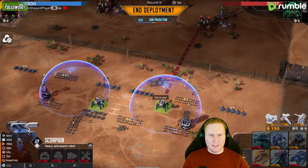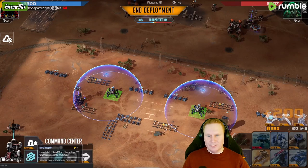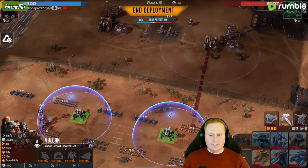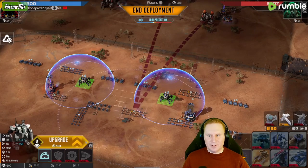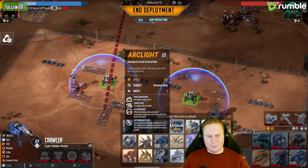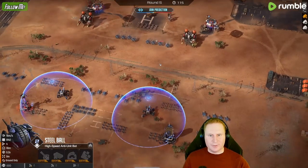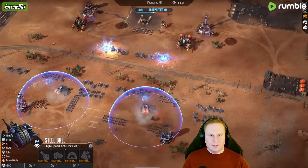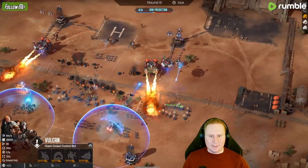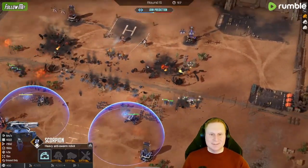I need this Scorpion to take care of these guys — I need these to die. So I'm actually going to give them range. They should lock on to the Vulcans in time. If they don't, it's going to be a little bit of a difficult match. I'm just going to leave these crawlers by the way — they seem to be doing really well. I'm going to need more Scorpions though if this works. The Scorpions — what a good choice. He's just going to get blown up. The Scorpion's locked on — we got it.